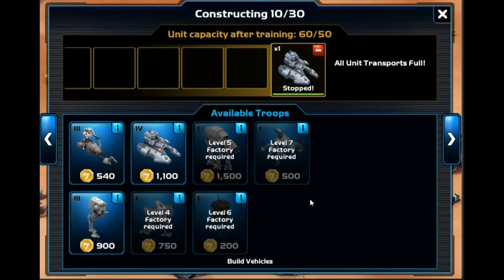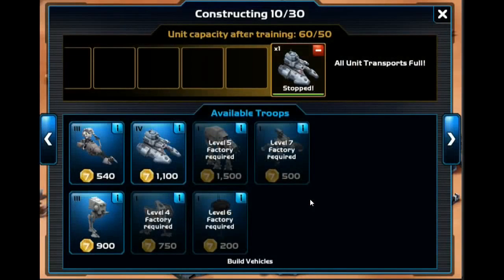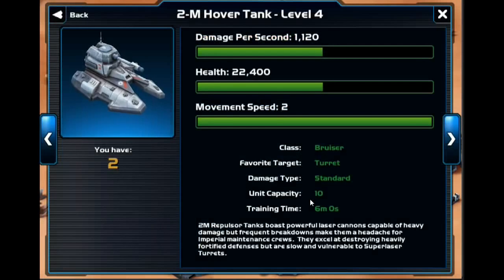The big thing you want to do is get your factory to level 3, because at level 3 you unlock the 2M Hover Tank. This unit is impressive — it's a beast. His favorite target is turrets, so it goes after all your enemy towers and turrets. It has the slowest move speed, but it has a massive amount of HP and does a ton of damage as well. It does cost 10 units to make, but it is well worth the cost.